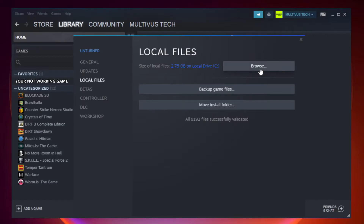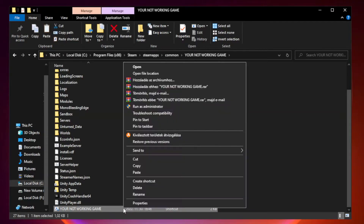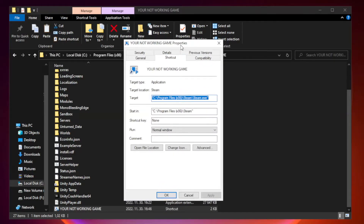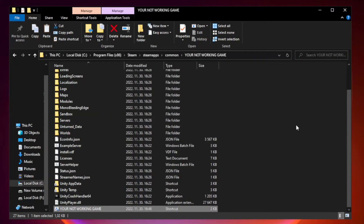After complete, click Browse. Right-click your not-working game application and click Properties. Click Compatibility. Check Run this program in compatibility mode and try Windows 7 and Windows 8. Check Disable Full Screen Optimizations. Check Run this program as an administrator. Click Apply and OK.